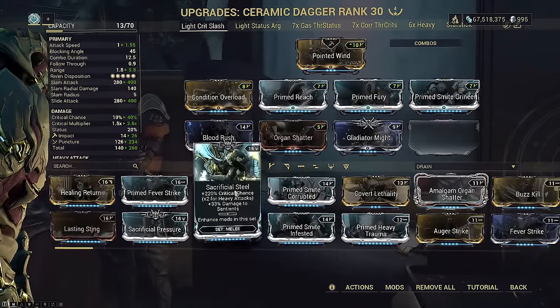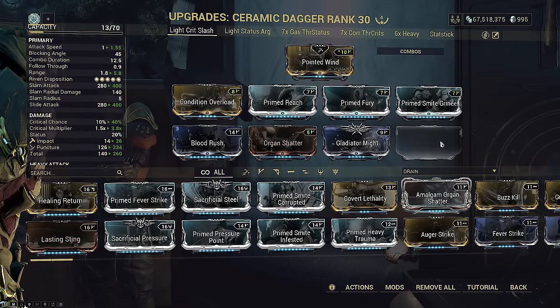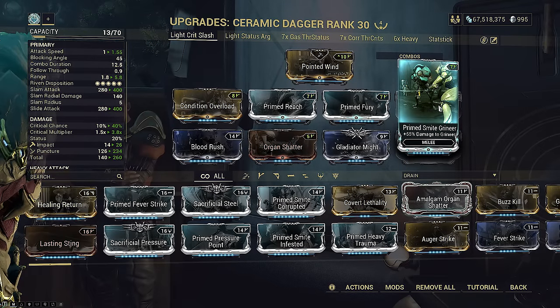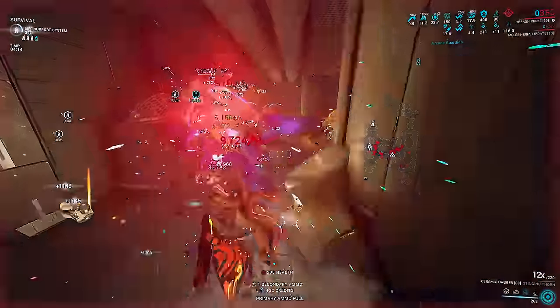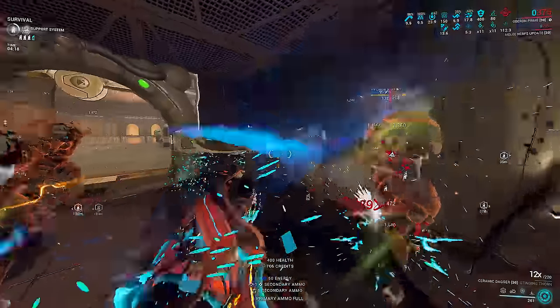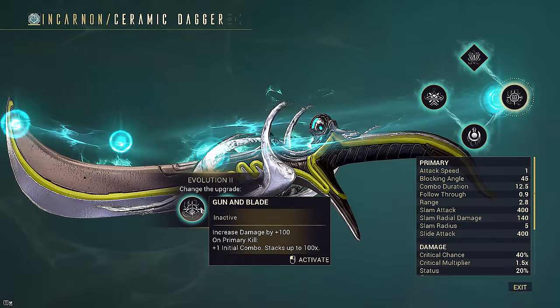Alternatively, remember CO ignores the innate damage buffs — you can offer Sacrificial Steel over Spring-Loaded Blade to buff the weapon's damage further and partially make up for that. Prime Smite still double-dips bleeds for 2.4x more damage. This build is by far the simplest to use — a traditional spam primer melee. It is rather effective but nowhere near as strong as any DIM slash due to Condition Overload ignoring the innate damage buff perks on the second tree.